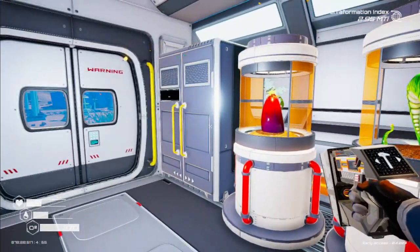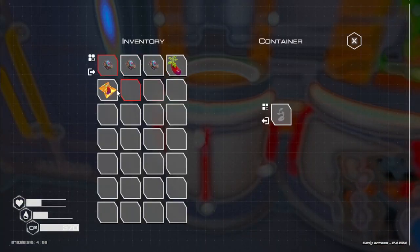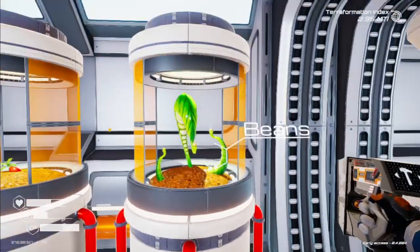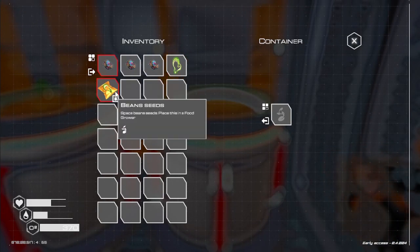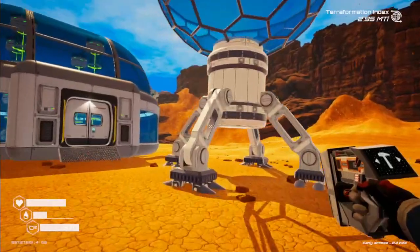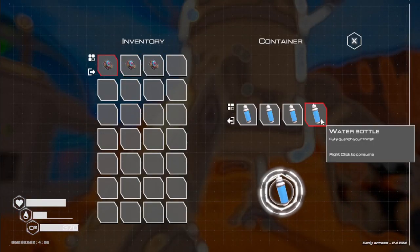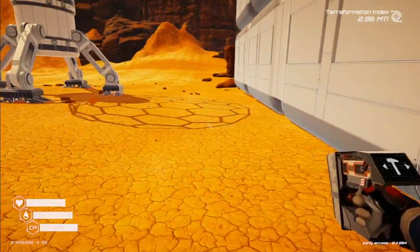Our terraforming is coming along. I don't know what we're supposed to actually stop on the terraforming. I'll get me an eggplant — eat that eggplant. We need another one. I don't even like eggplant. I'll get me a water since I'm at it. That thing fills up quick too — that's nice.